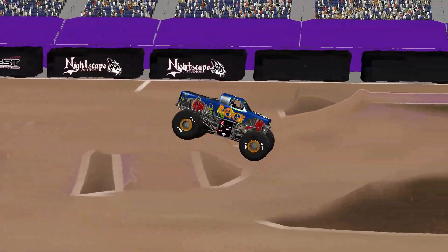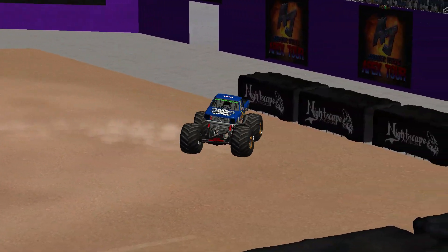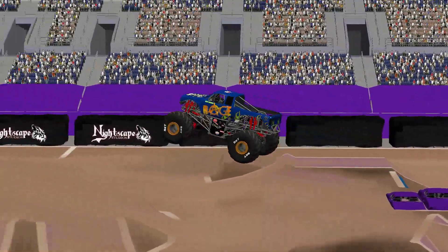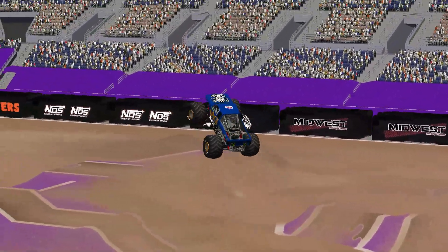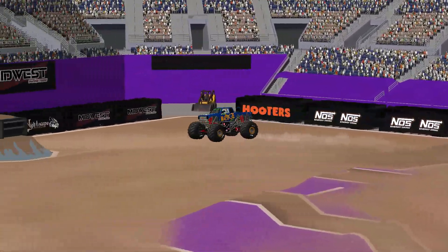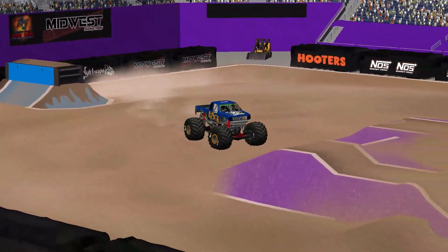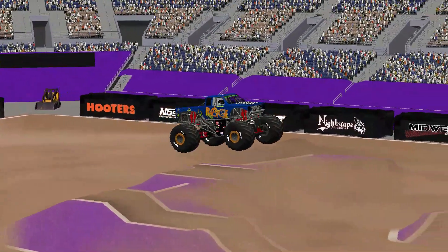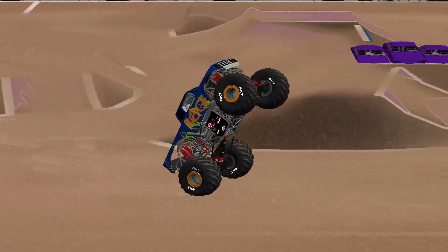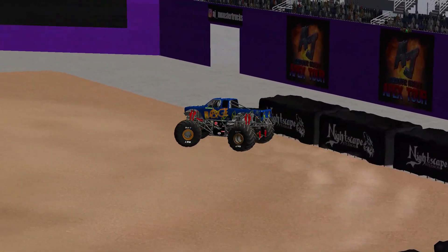Now bringing it around for the transfer! Nice air on there! And getting an interesting angle on that, lands on top of the dirt. He's sliding — hits that back berm but still under control! Going for that jammer, nosediving it into the wheelie! Look at that — walking it across the track! And Cory Rumble has a good momentum going so far.